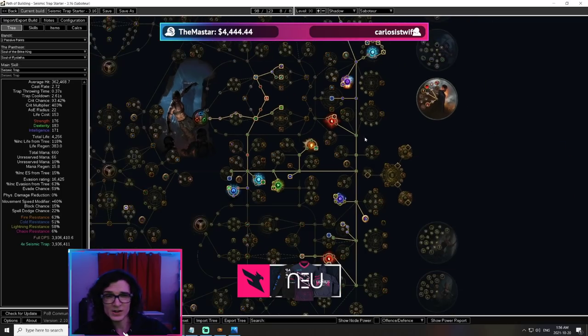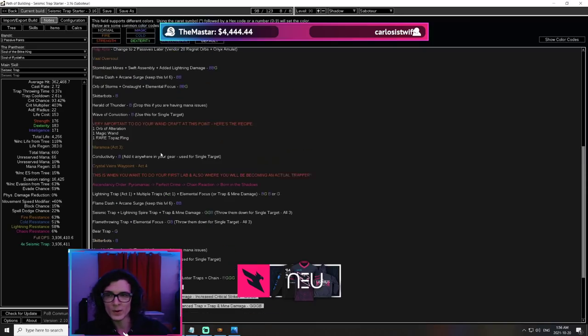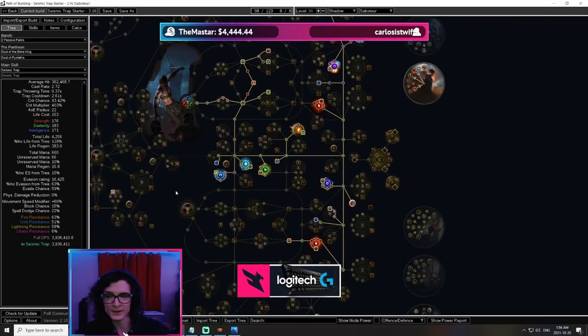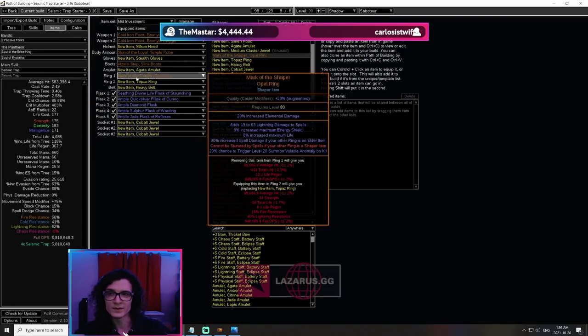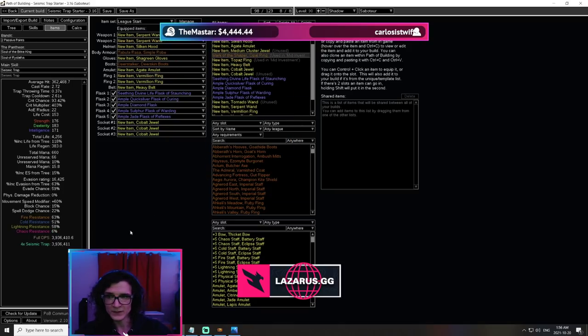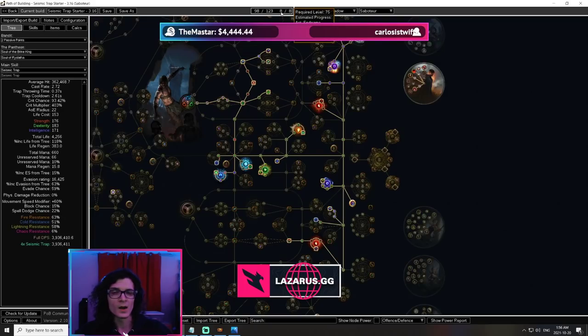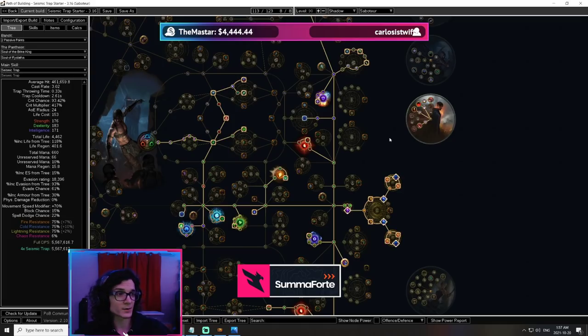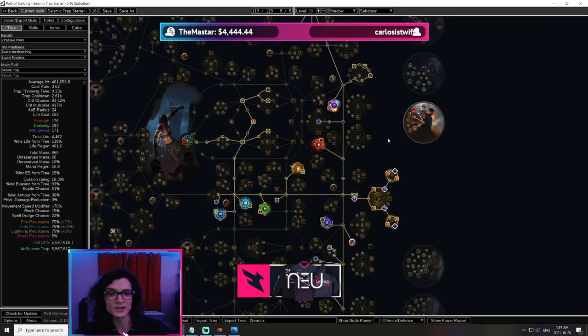We're going to start with a Lira and then respec into plus two passives because it's a lot better than Lira for this build — it's really easy to cap out your resistances when you have access to these sorts of items. The POB is going to be in the description. Pretty good build overall — it's one I might play, but I'm also looking at Eye of Winter, General Cry, and Reap Miner, and they all look really really solid as potential league starters.